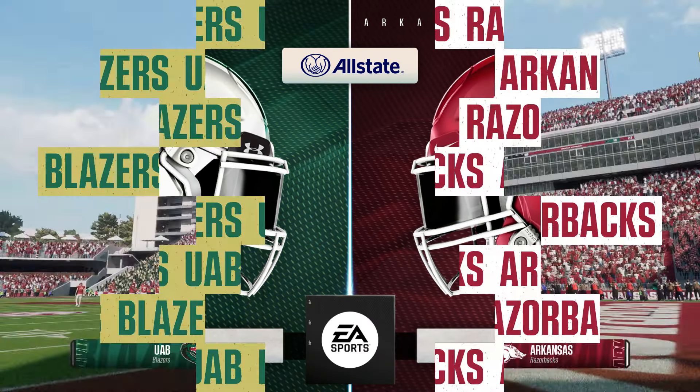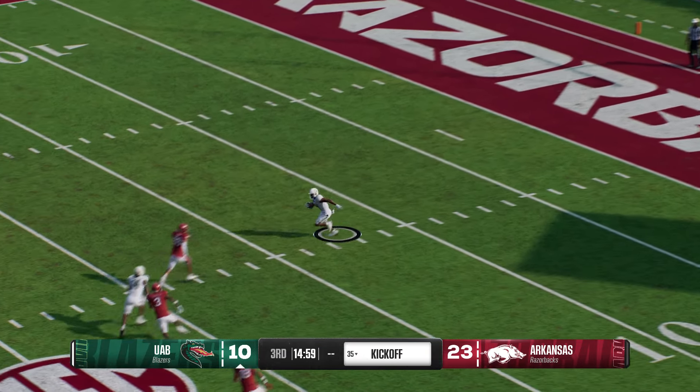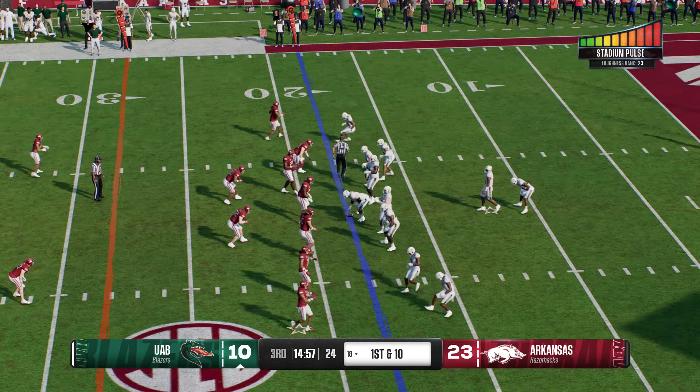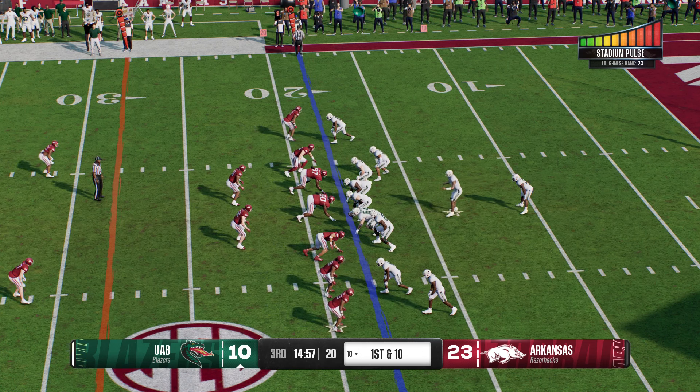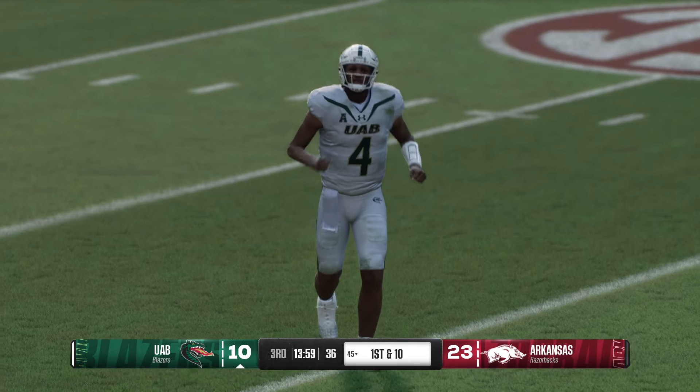The Razorbacks will kick this away to start the second half. The return starts from inside the five — they'll be tackled at the 18. That's good coverage there. The UAB offense is back out on the field. First play of the second half is a handoff — they try the middle but it's Zeno to throw. Looks downfield and finds a receiver who worked his way wide open. Tackle right at the 30, good enough to move the sticks. A quick throw snags and a big gain before going out of bounds, as the offense keeps churning and gets a fresh set of downs.